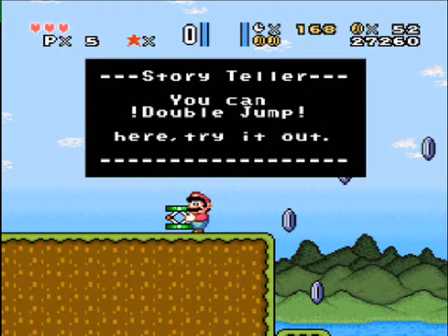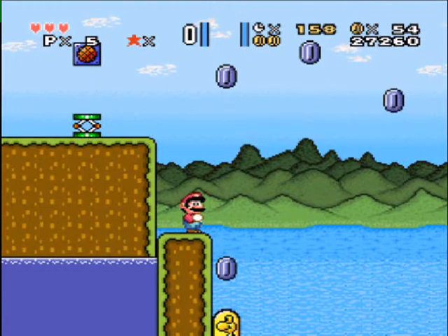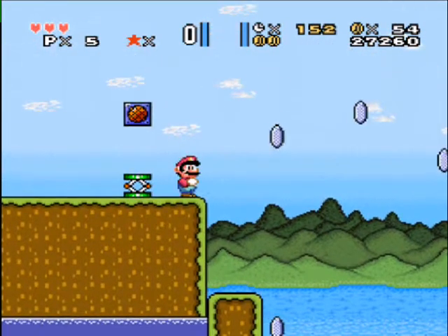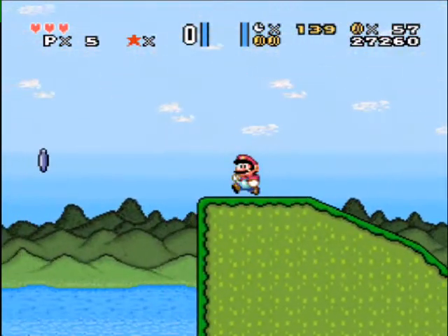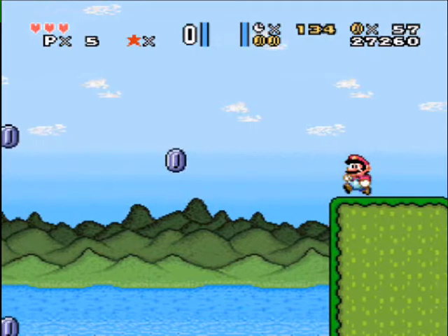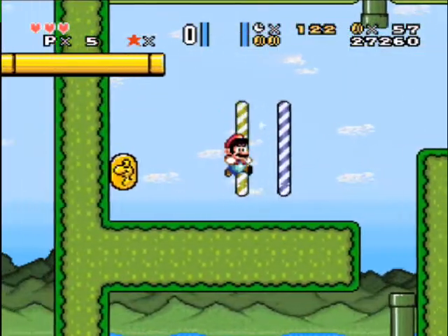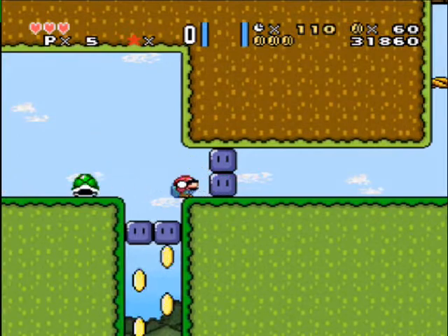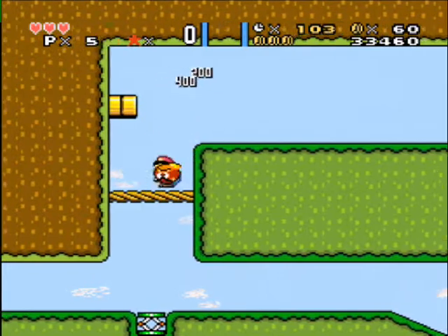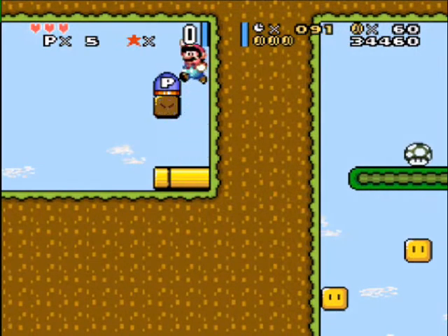I should have stayed down there and seen what else I could have done. You can double jump. Cool, it's just like the variety of chance. Is that a pit? I don't know. Someone might think it's safe to jump down and then they might die because of it, if that is a pit. Oh, now that's a one-up mushroom. We're only running on time — that might be another issue you should look into.